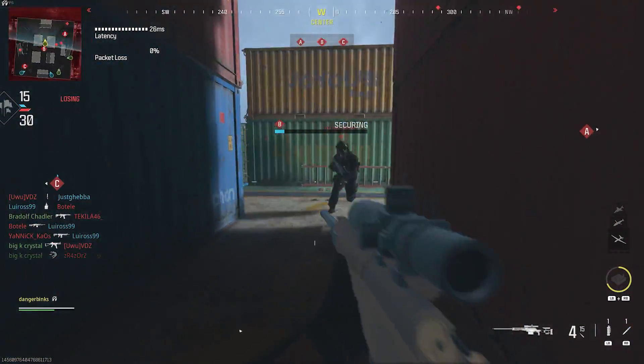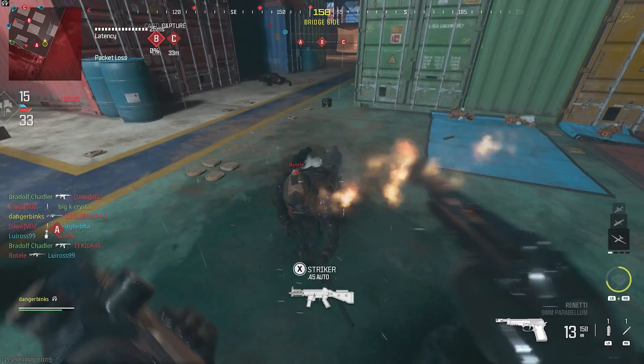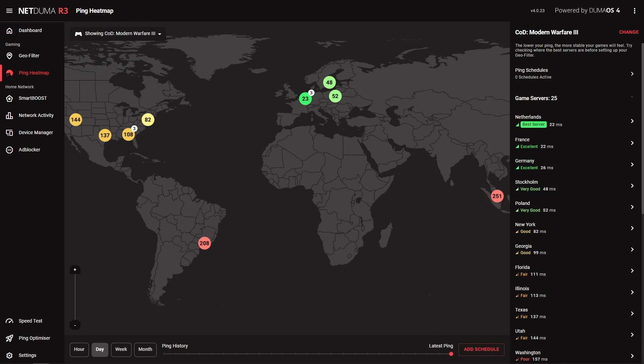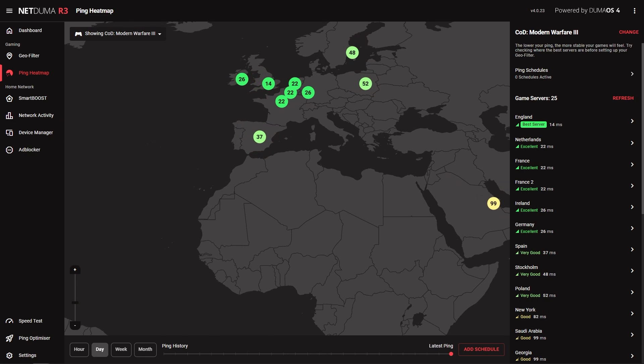To get the best results from the geo filter, you're going to want to know exactly where the best servers are located so you can include them in your filter. Luckily, the next feature — Ping Heatmap — has all of the information you'll need. Choose Modern Warfare 3 from the drop-down and watch the servers populate the map. The servers with the best ping might be different for you as it will be based on where you are in the world.